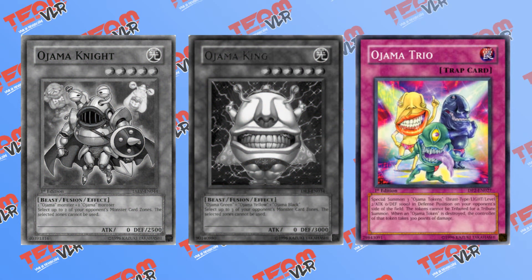Ojama Trio, another in-archetype card, is also quite useful in the Link monster matchup. It is a trap that summons 3 Ojama tokens to your opponent's side of the field. When your opponent has invested resources into a Link monster, chain this card and occupy the Link zones to stop their plays. There is also an added bonus of 300 burn damage to your opponent each time one of the tokens is destroyed.